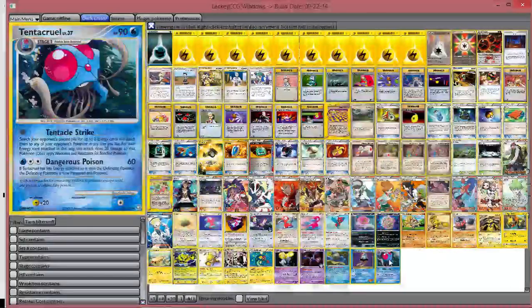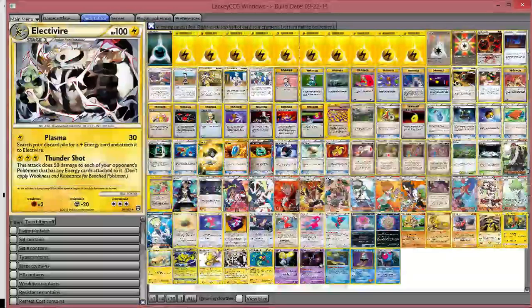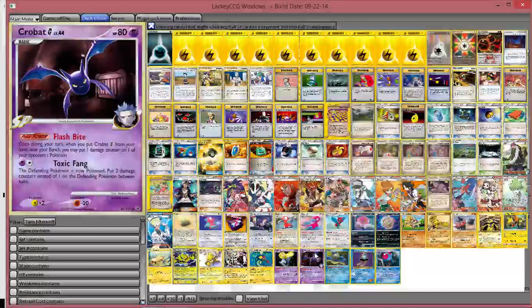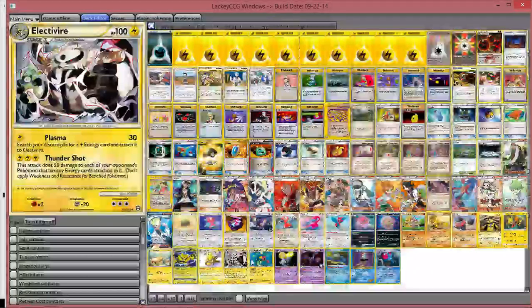The one weird card you'll see that I haven't mentioned yet is Tentacruel. Its attack lets you search your opponent's discard for two energies and attach them to your opponent's Pokemon any way you like, and it does 20 damage. This is great because you can put 20 damage on each of their Porygons or support Pokemon, which puts them down to 50 HP, and then you can sweep them with Thundershot later in the game — you just have to hope they never heal off that damage. We're also playing Crobat — when you use Tentacle Strike and Flash Bite, it'll put a Claydol down to 50 HP so you can sweep it with Thundershot later.